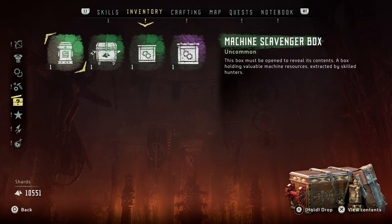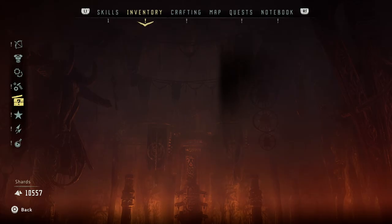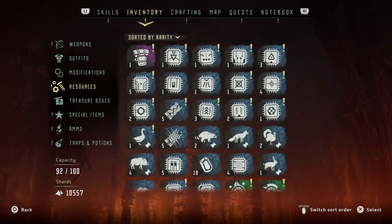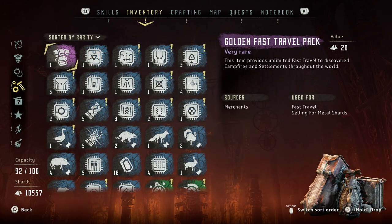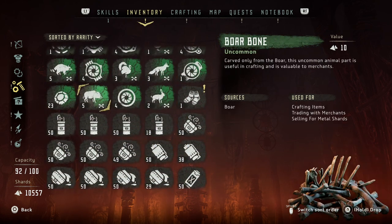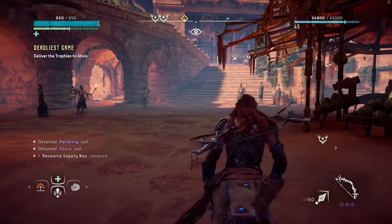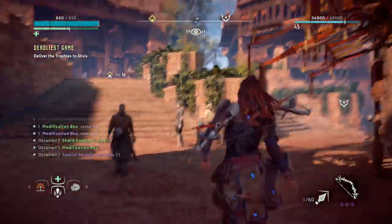I'm just gonna open everything — 58% handling and 40% shock coil, that's pretty good. If you're wondering how I can fast travel infinitely, most merchants sell the golden fast travel pack for a fire bellowback heart, which gives you unlimited fast travels. And as for the warm socks: 'This great item of the ancients offers good value when sold to merchants.' I'm gonna keep my socks — nobody's taking away my socks.